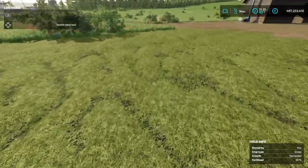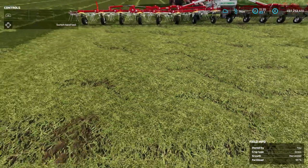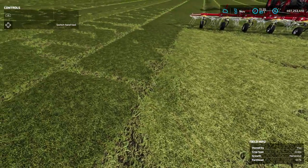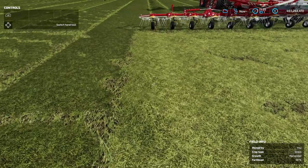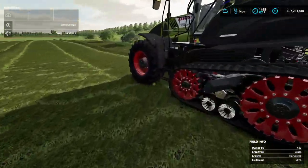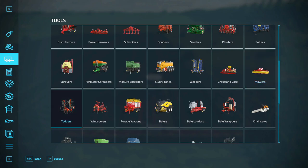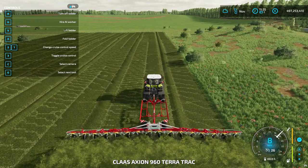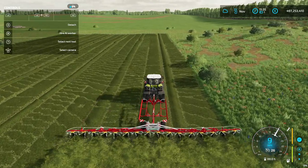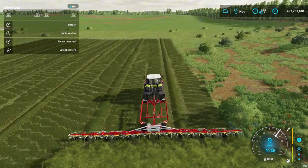In-game, after you ted the grass you will get hay. You can see the texture and color is a little bit different — the grass is a darker green and the hay is a lighter yellowish green. You can find tedders in the store — there's a tedders category and you can get either one of these four. I have the big Pottinger for this demo.